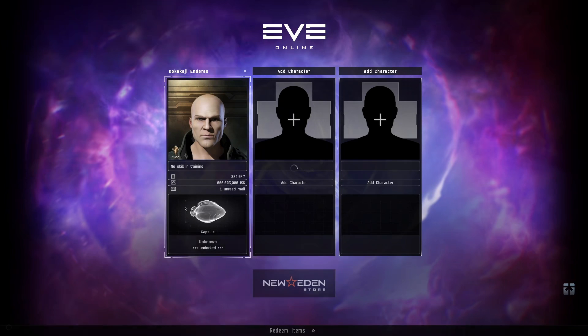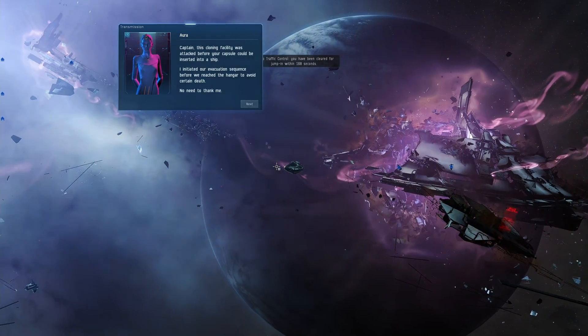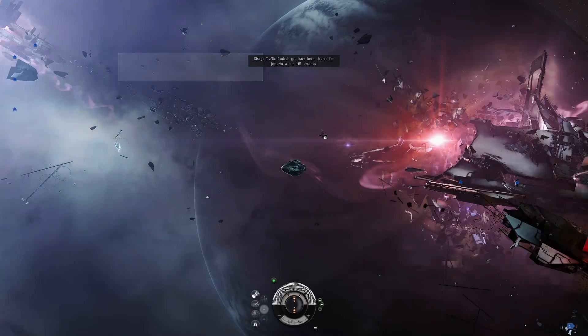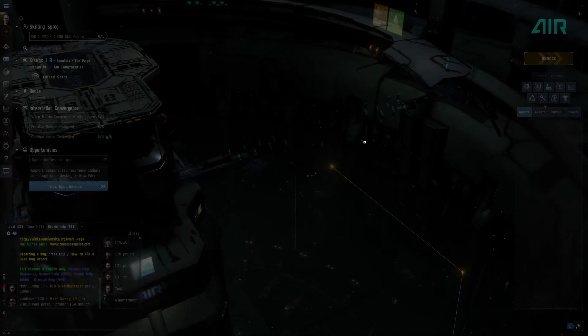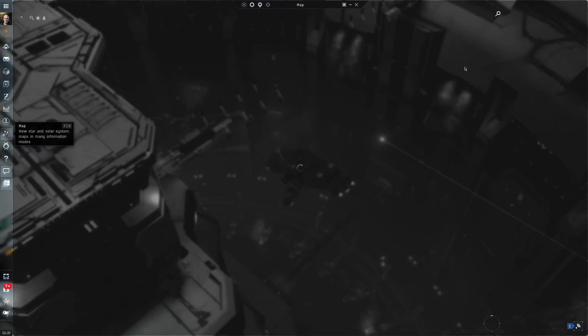I've made an account right here — he's an Omega, he hasn't got anything trained. He's just started the tutorial, as we'll see right here, you can see it says 'unknown' there. I just skip the tutorial by clicking Escape and then 'Skip Tutorial.' Now I'll be transported into this station.